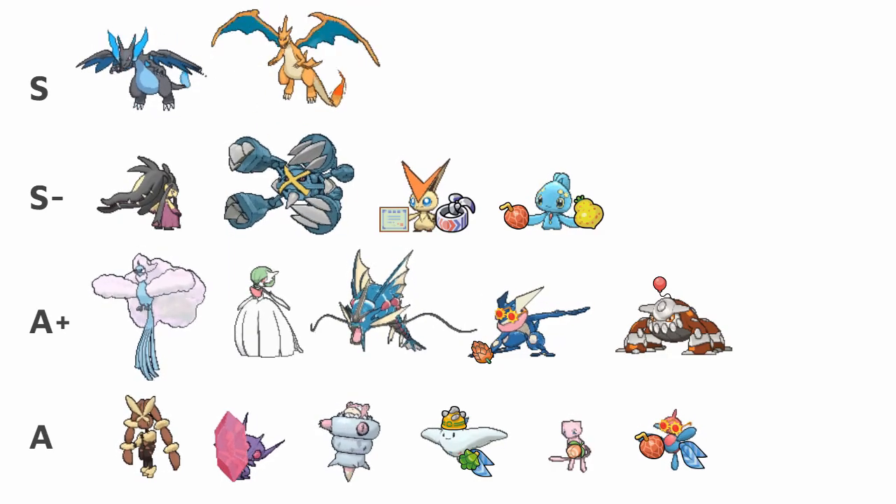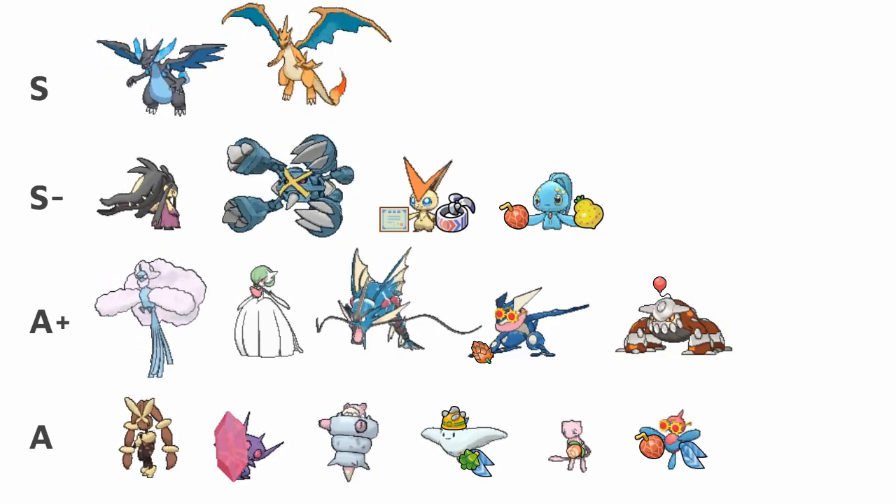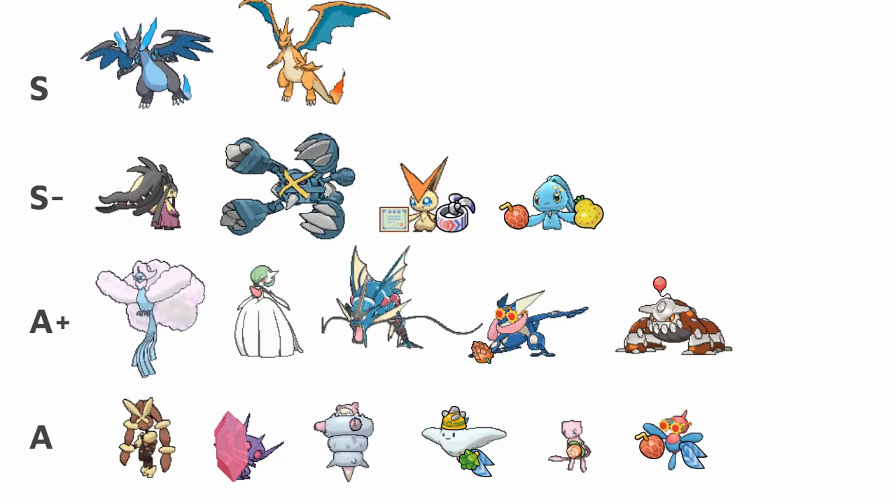Manaphy, Mega Altaria, Mega Gyarados, Greninja, and Heatran are some of the best Charizard counters available in the tier.